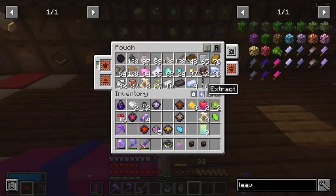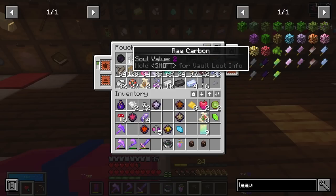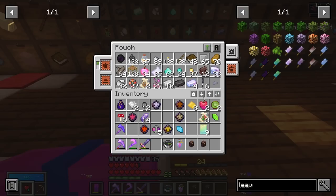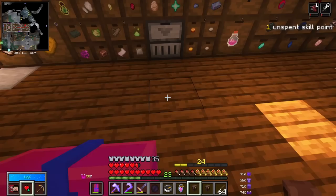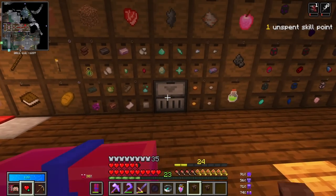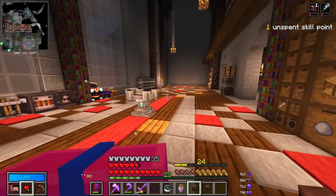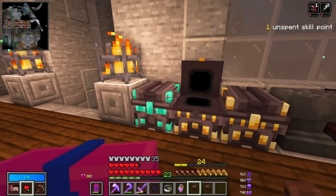As for my pouches, not too terribly bad. Main objective was the knowledge essence and I think we did pretty good in that regard. 128 raw carbon — plus I think I already added some in there. Let's go ahead and add all of this stuff into our storage, and put some things away that we're going to need later.